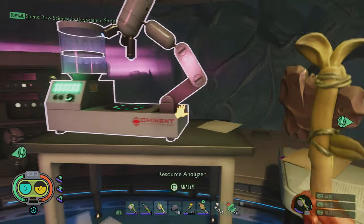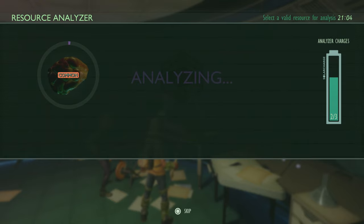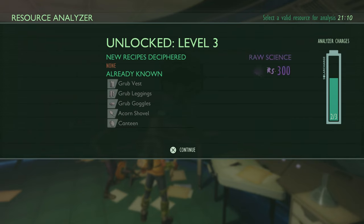We're gonna start out today's episode by scanning the other thing we have in here to do, and that is the spoiled meat. I don't know if there's anything you make out of this, but it's in here so let's scan it. Might as well get some science. You can make a spoiled meat slurry. Ew. That sounds gross, and that was enough to level us up as well.